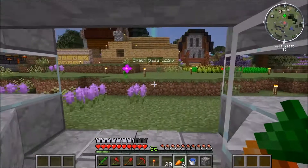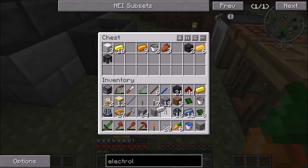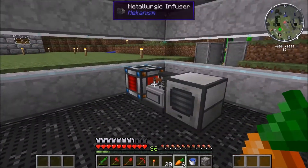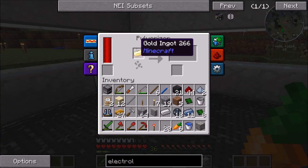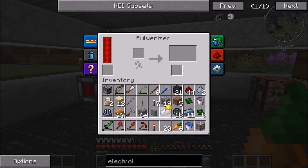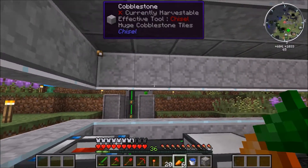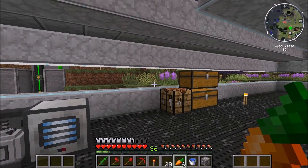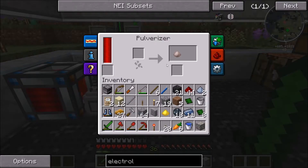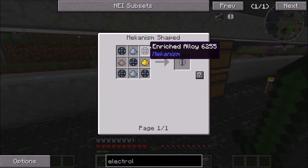I can grab some iron from over in our Tinkers Construct area. This thing has been almost blown up three times so far — each time it clips like one block away. Oh, and I was recording earlier and I realized my mic was muted. I hadn't really done anything significant, so I deleted the footage. But the beginning of that recording had this matrix moment where I was looking off towards the wind turbines, and then I whipped around because I heard a creeper, hit it away and killed it before it could blow up. It was pretty crazy and it's never going to happen again — gone with the wind.